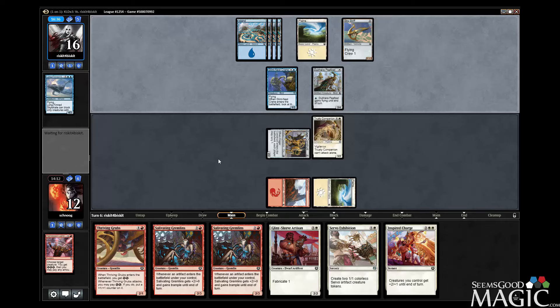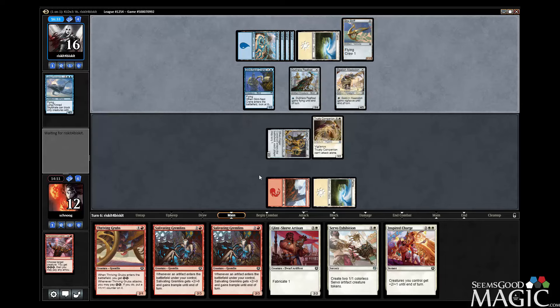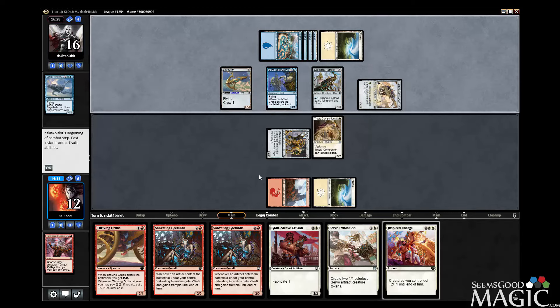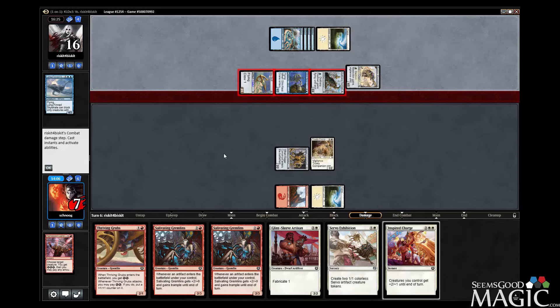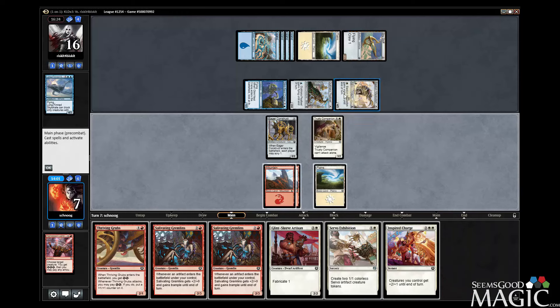I think we would've been okay if we would've hit lands sooner. A fast deck not playing things on curve is really bad. We're dead — like dead actual? Well, not yet, but they can hit us for five three turns in a row. So anyway, we can do 16 damage. We're hitting them for five, they go to 11. We have a Gremlins back, but we have to block.